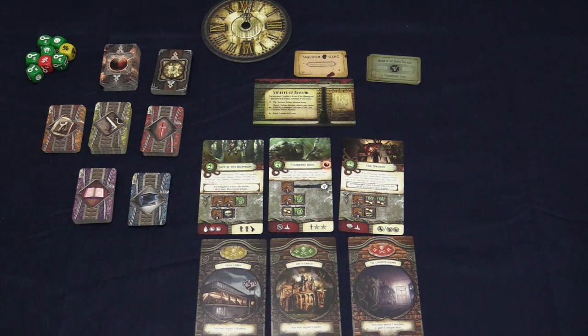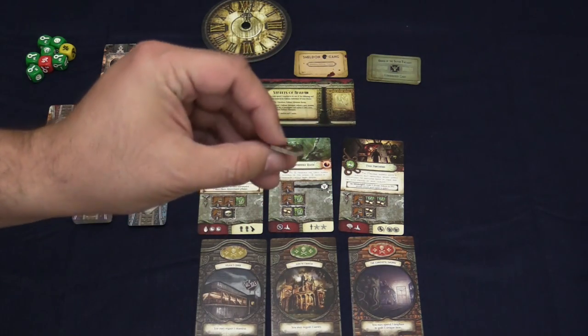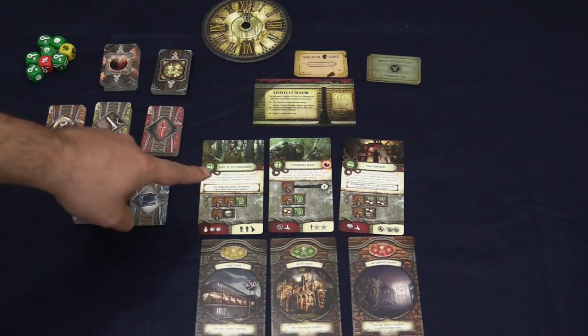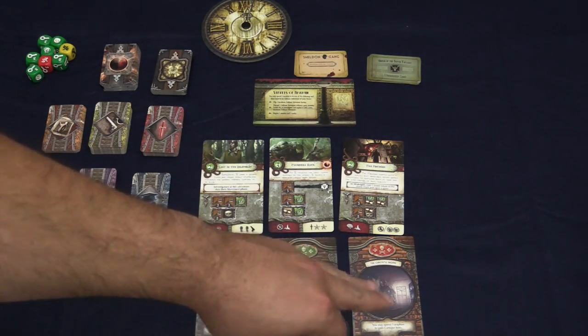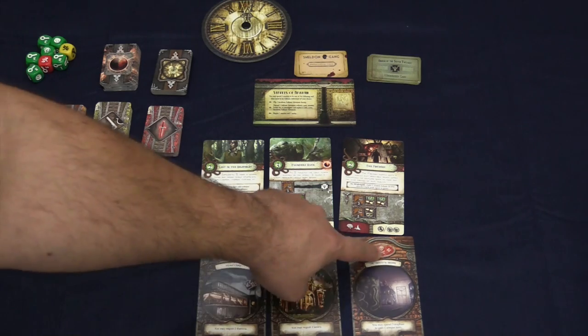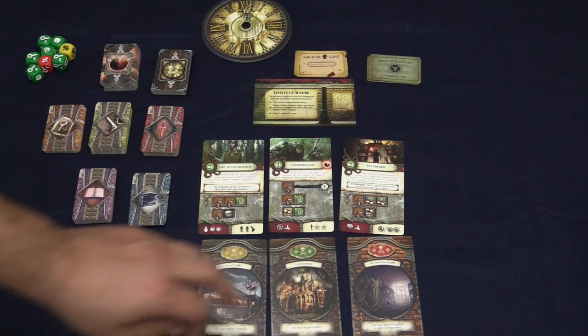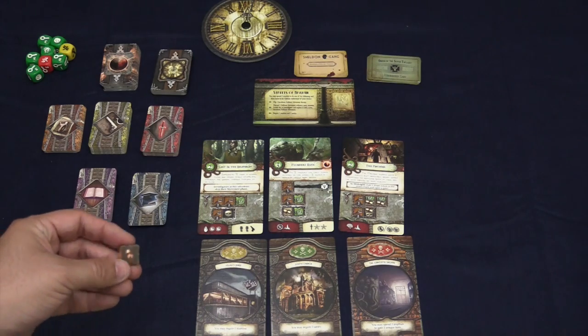The game plays pretty much the same way you're used to. Each player is going to take their little character cardboard square — which is very easy to lose — and pick where they're going to go. You can go to any of the face-up locations where you already know what you're walking into, or you can go to the face-down locations. The color up here suggests how difficult the game thinks it would be for you to deal with that, so be careful.